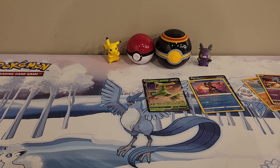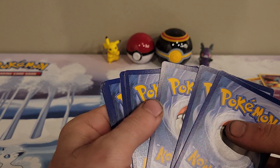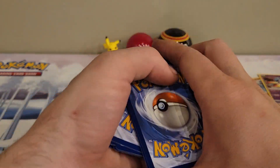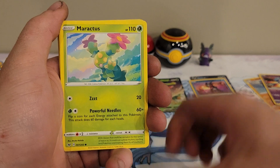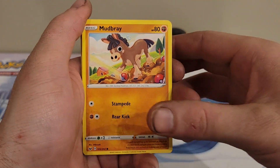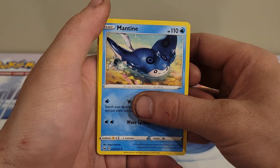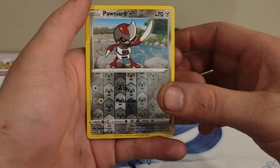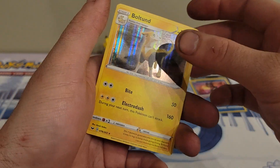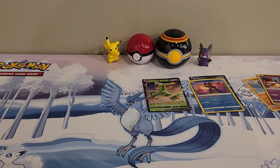Maybe I was wrong about things going downhill. So this is base set — there's the code card, and that one just went flying off my little counter. We have Ponyta, Sableye, Maractus, Mudbray, Pawniard, steel type energy, Mantyke, Crushing Hammer, Switch, reverse Pawniard, and a holo Boldore.